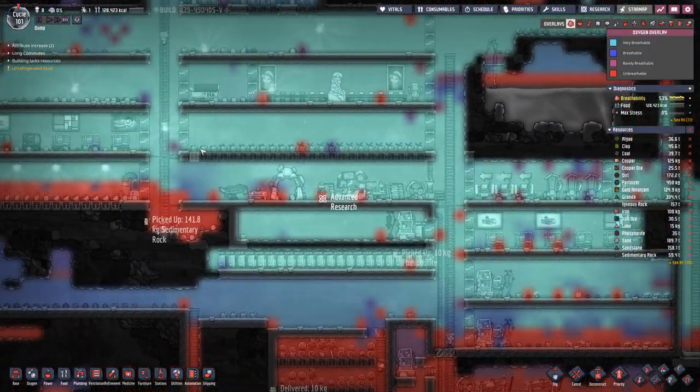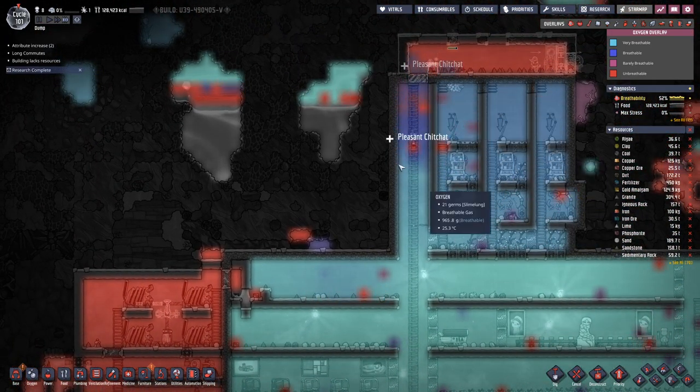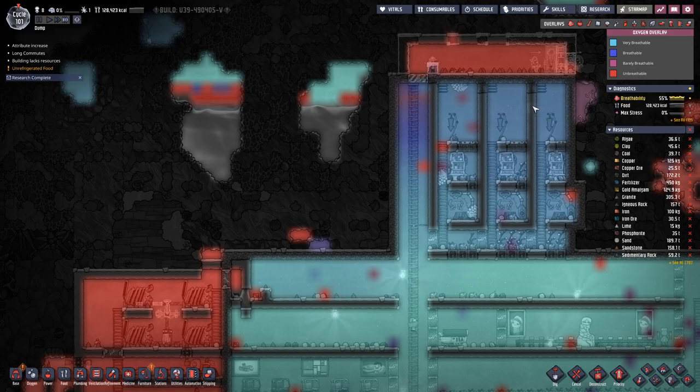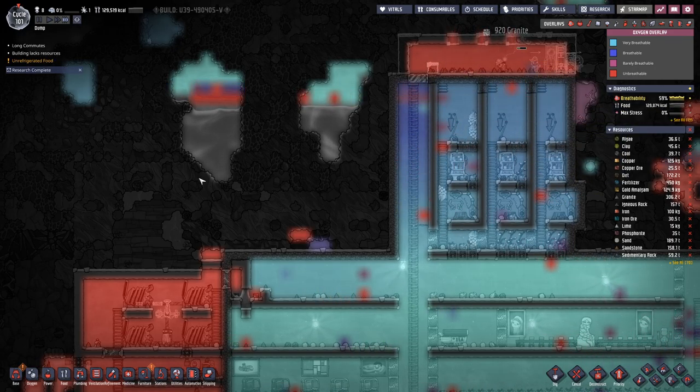Oxygen-wise, we are looking quite decent up here. Here it's a bit thin, but eventually we want to get hydrogen into this top layer here anyway.